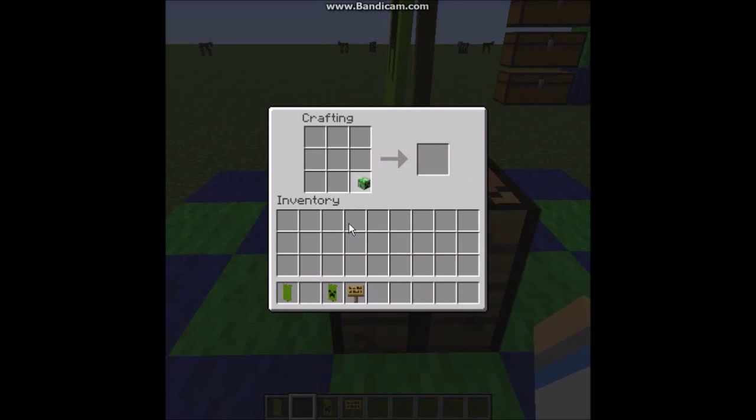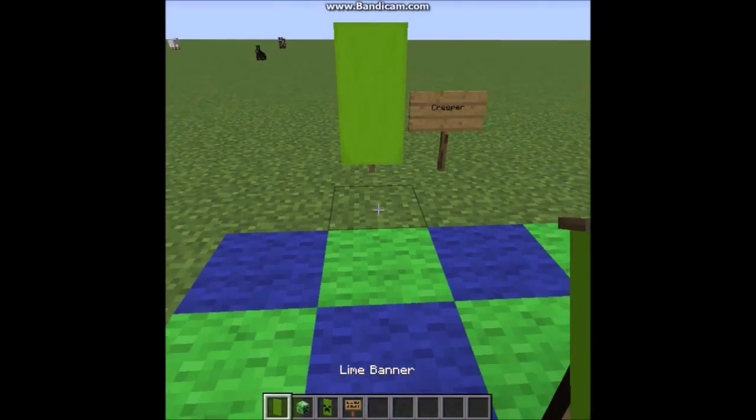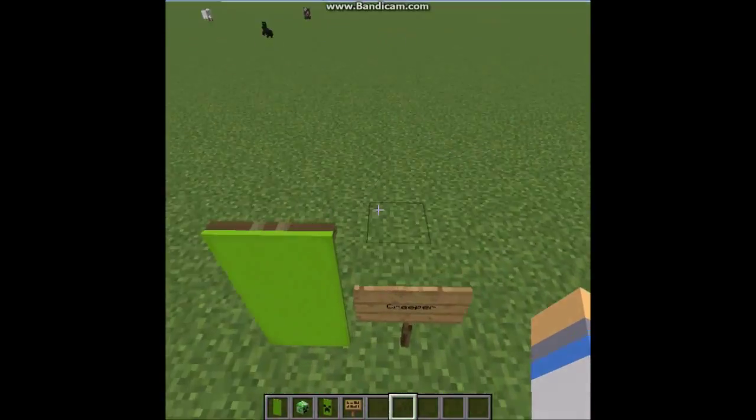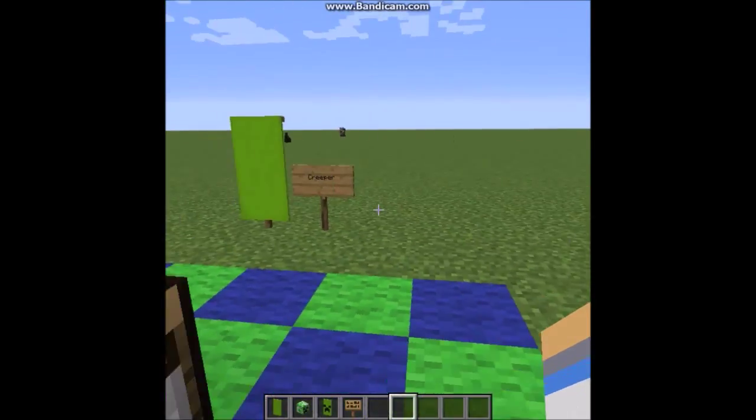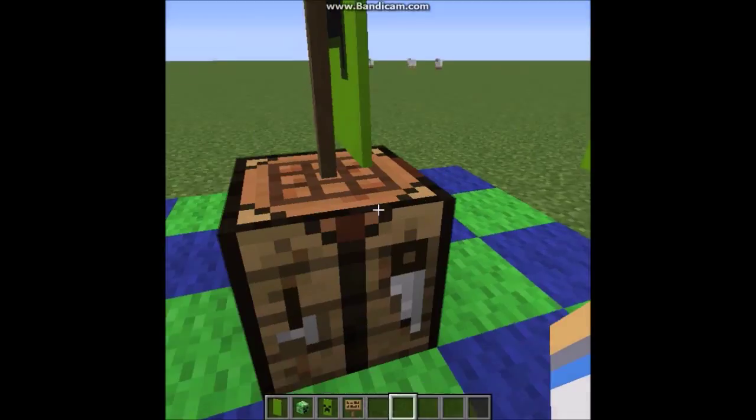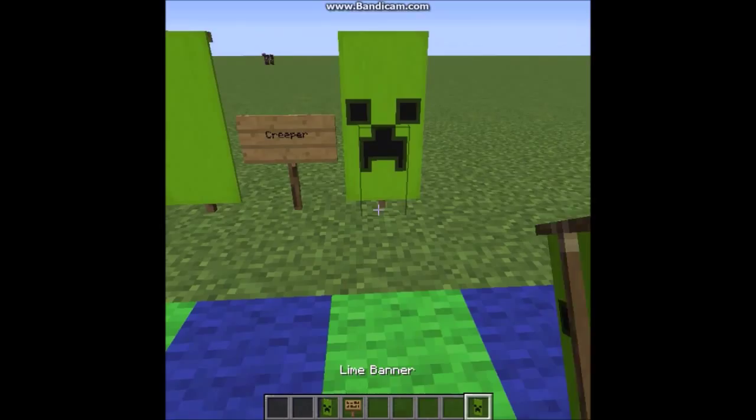All you need for this video is a Lion Banner and a creeper head. It's only a two-step process. And you need a creeper head — and you got one.